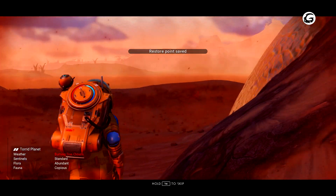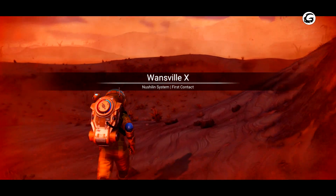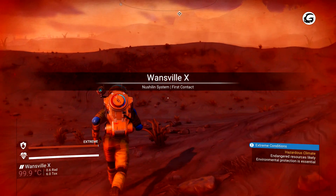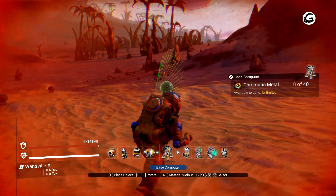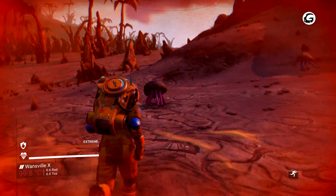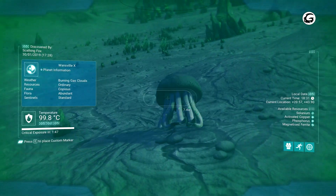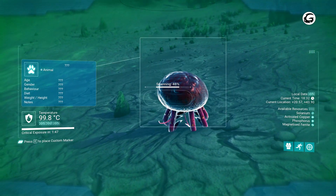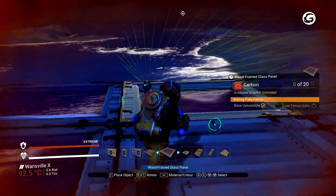With all this in mind, there's no reason to get caught up on where your base should lie. Some people may prefer to build on aesthetic planets with lush flora and fauna, while others are more resource oriented. It's worth creating a base on planets with high value resources. I personally found extreme weather planets quite beneficial, since crystals can be harvested during storms — they have a base value of around 150,000 units, quite useful when upgrading your starships and multi-tool.